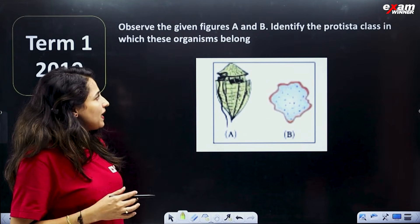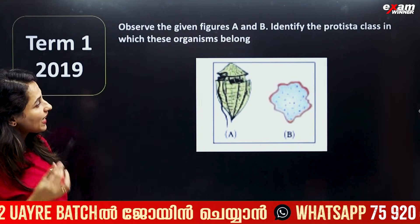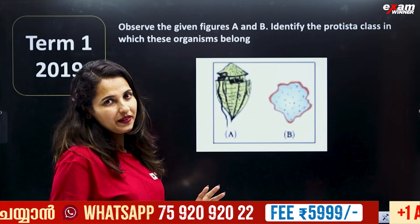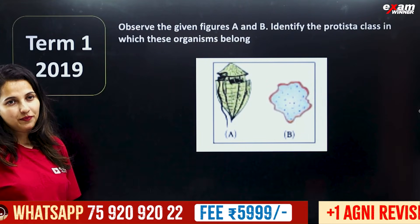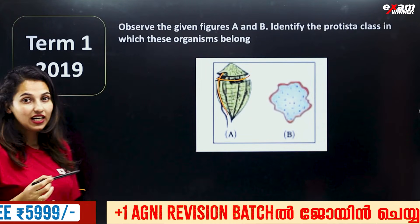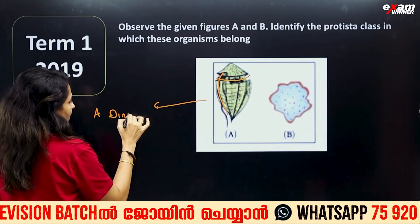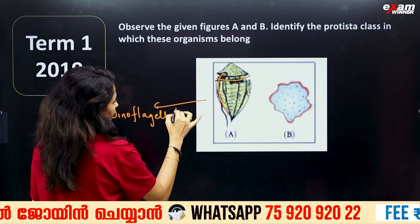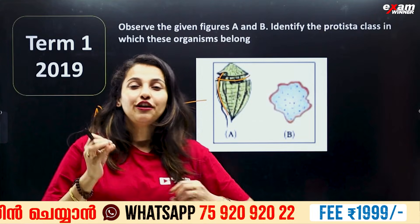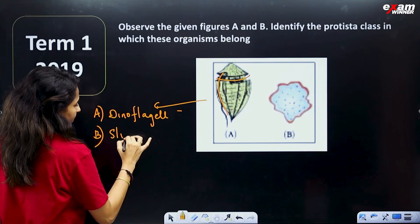Observe the given figures A and B. Identify the Protista class to which these organisms belong. Figure A shows transverse and longitudinal flagella — therefore we identify it as a Dinoflagellate. Figure B has no cell wall and can spread in different conditions — so we use Slime Mold.